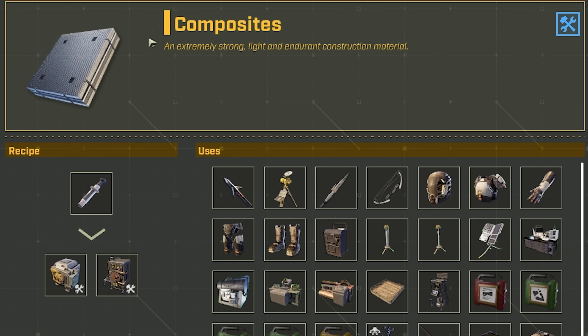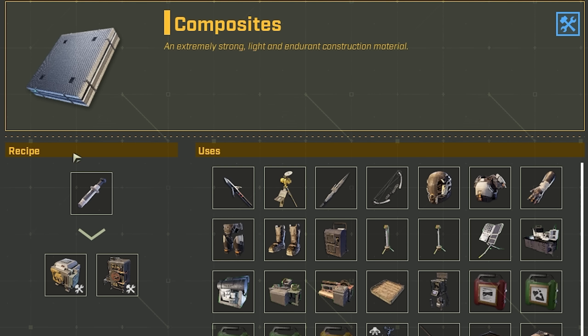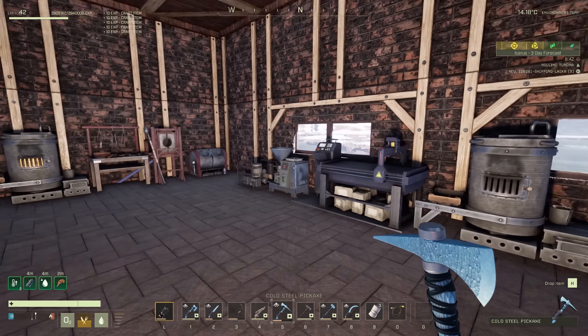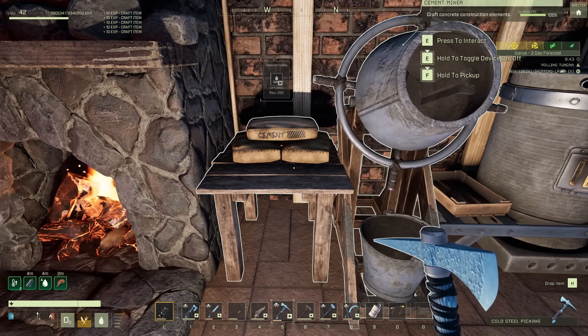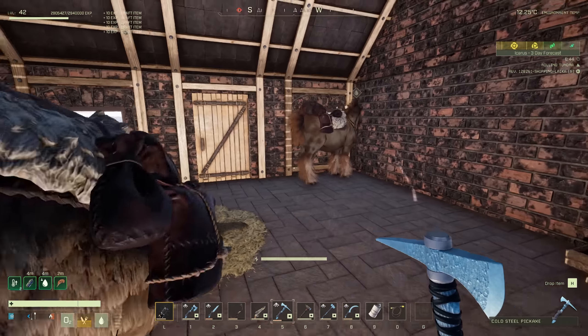Composites actually need to go into the electric furnace — the paste has to go into the furnace to turn into composite. So this thing here ain't gonna cut it. And there we go — our first bottleneck. It is concrete. I'm producing what I can, but I need more stone. We are out of here.